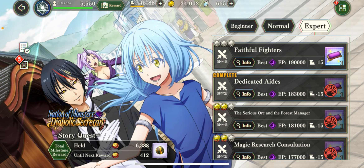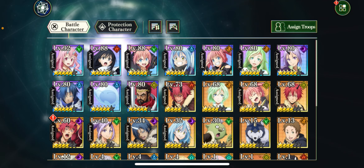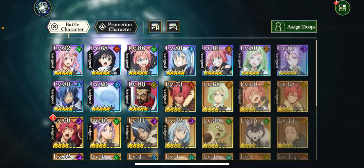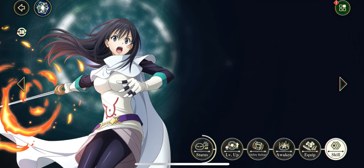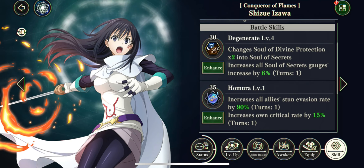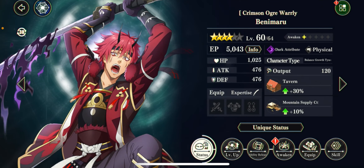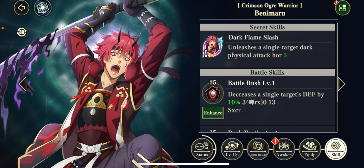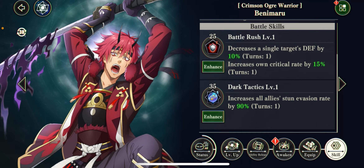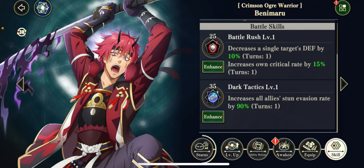There are a couple of things you need to know about the stage, Dedicated Adis. The first thing is that you want to bring a unit that has stun resistance. The unit I'm bringing is this fire unit, who has a skill to increase all allies' stun evasion rate by 90%. The unit the game gives you for free, the Dark Benimaru, also has the same skill. So if you don't have this unit leveled up, you can put him in the rear guard, and then on your fourth turn, you can switch him and use the allies' stun evasion skill.